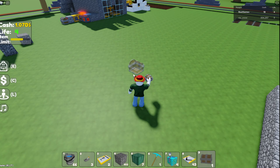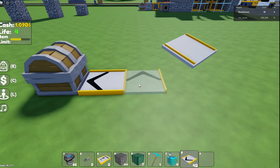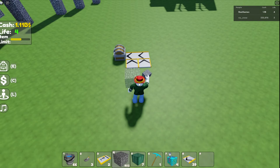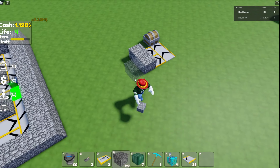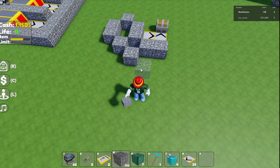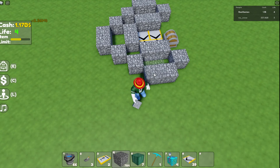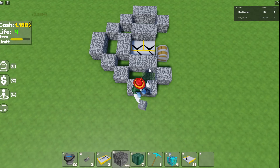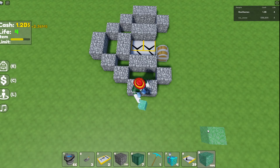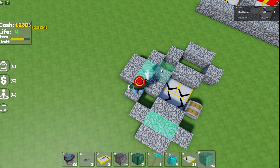Let me quickly show you how to make it. We're going to put this down there, then grab these and do this, this, this, and this. Then we're going to build up like this, doing kind of that style, surrounding this. You're going to want to put the upgrades down first, but I'm just doing a rough template so you can get started. Once you've done those three, we're going to put these down here. You can fill this in as well.